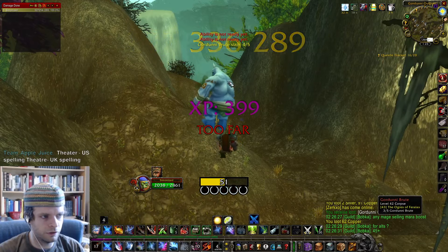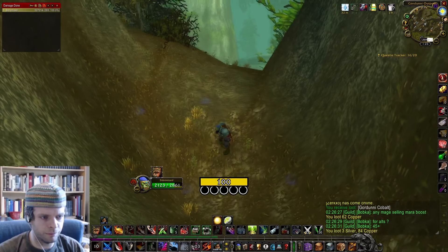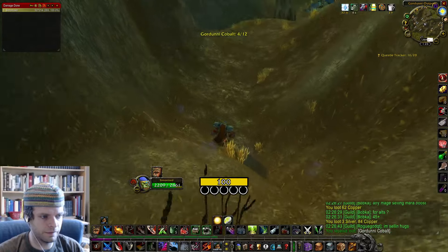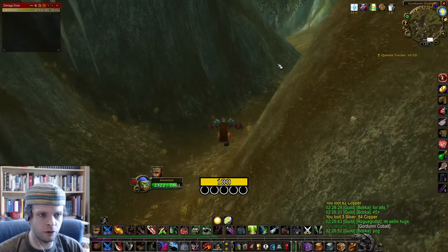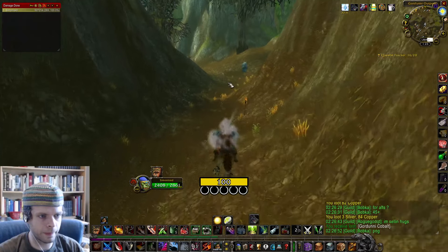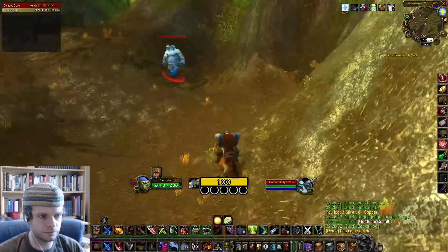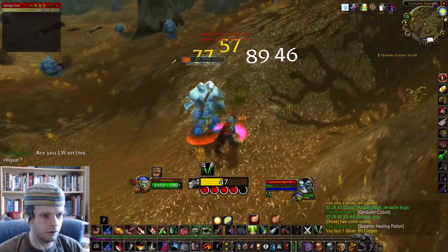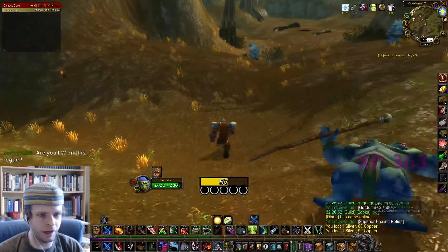Big stun — stunning the mob means they don't do damage to you so you don't have to heal yourself as often. There's a big ogre cave area back through this way. Pickpocket — ooh, a Superior Healing Potion! That's above average Pickpocket loot, looting a Pickpocket item I actually care about.